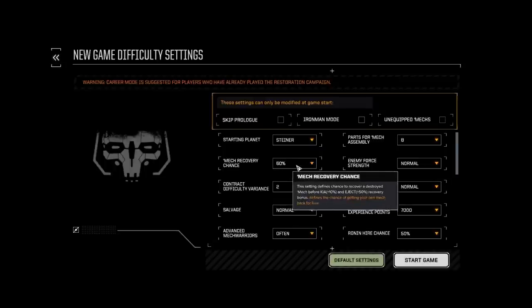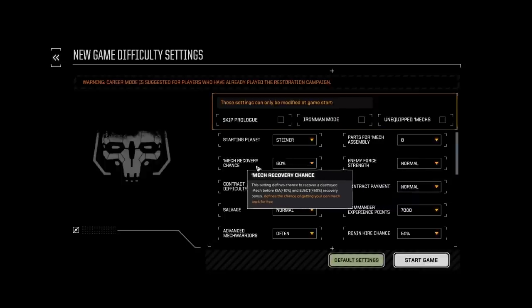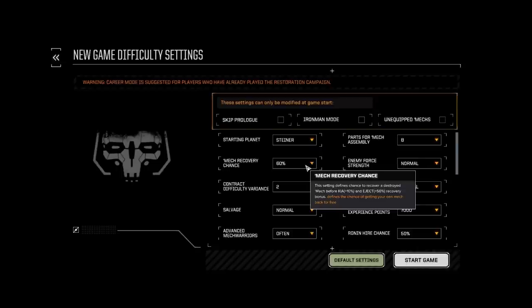I've lost mechs — I won't say I haven't — and it is disappointing sometimes, but it is a part of the game. Going to 100%: if you haven't played the game before, it's a good idea to go to 100%. If you have, decide how often you're willing to lose a mech or not. Enemy force strength: you can make it very easy when starting out so you're not getting overwhelmed and killed. I usually leave this on normal.